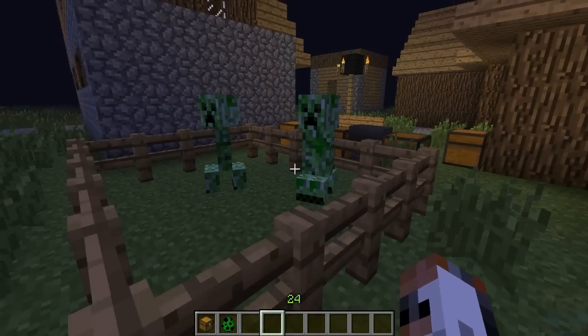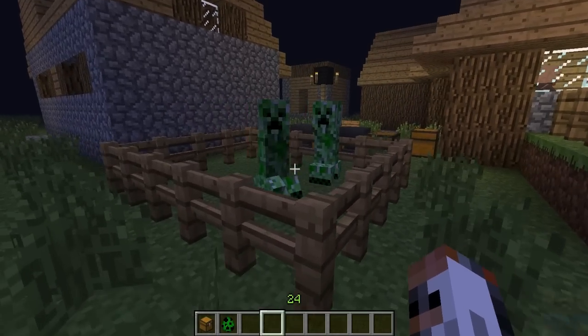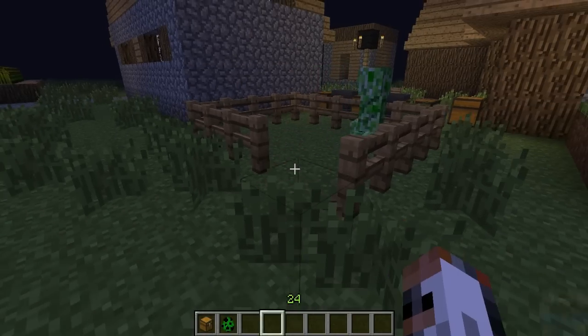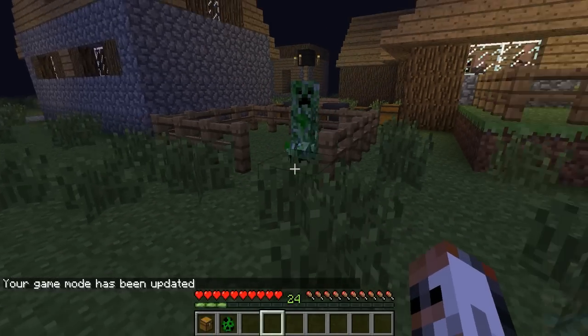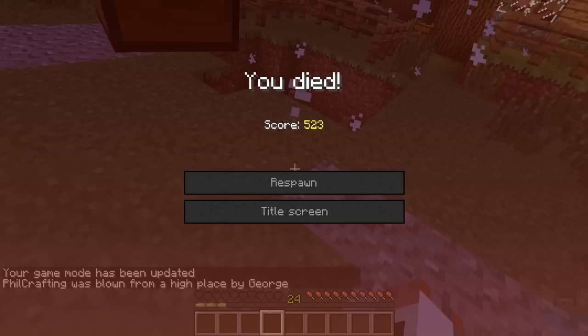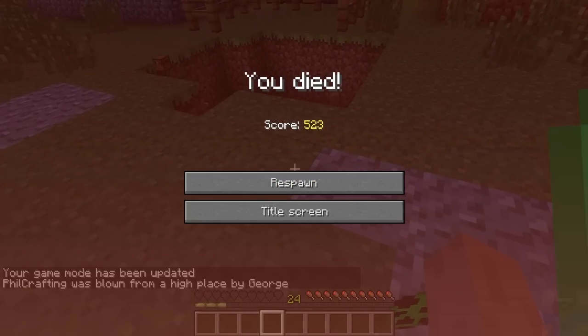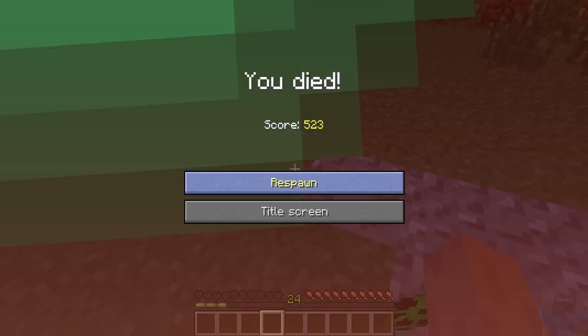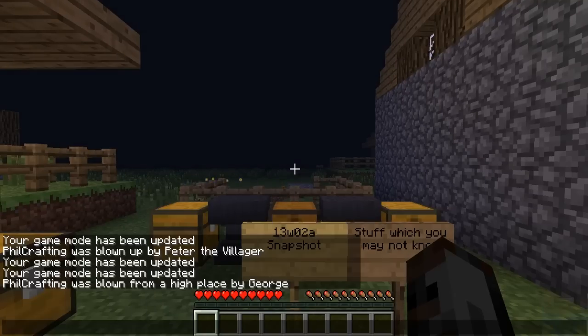But if you let the creeper free and get blown up, the death message will say you've been blown up by George instead of creeper. Let me do that — open the fence gate, go into survival... and you can see at the bottom it says you were blown up by George, not creeper. Instead of creeper, it is George.